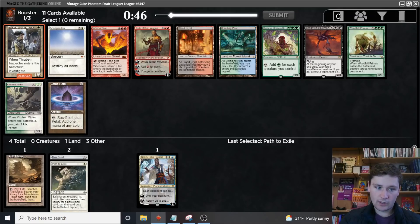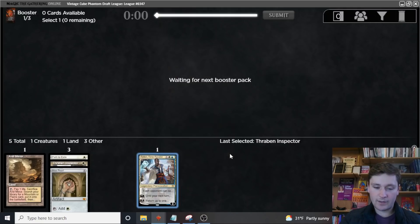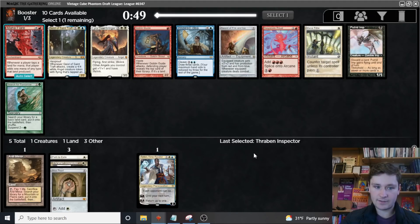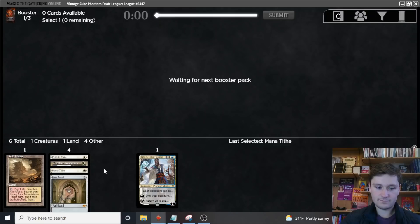Now we take a Thraben Inspector — good in aggro or control. I'd much rather be getting cards like Path and Thraben Inspector than a Danto Vanguard, because they're just much more flexible. If this is the only blue card we end up with after the first pack, we'll just abandon that. Next pick: Mana Tithe is excellent. Inspired Idea is fine, there's also a Sword, but let's definitely take the Tithe. We could also be a white beatdown deck that splashes blue for Teferi, or Time Walk.